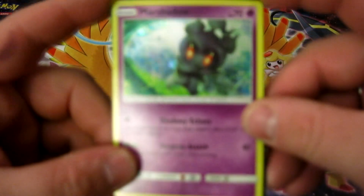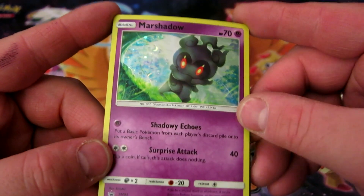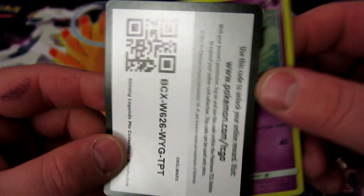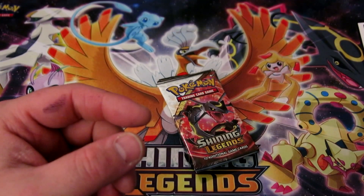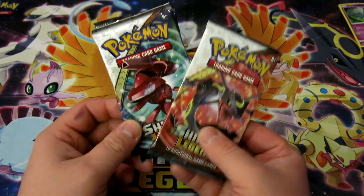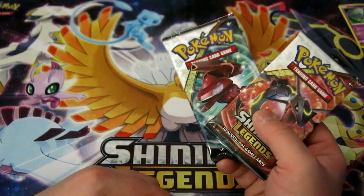Anyway, we have here the Marshadow promo. It's got Shadowy Echoes and Surprise Attack. And then we've got a code card. Let's just set those off to the side and take a look at what we have. We've got three packs — let's save mine until last. Let's do the Genesect pack first.